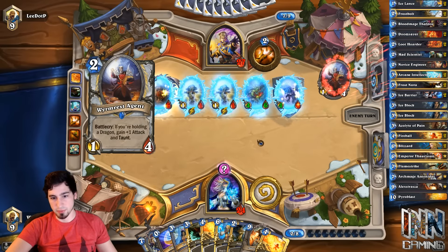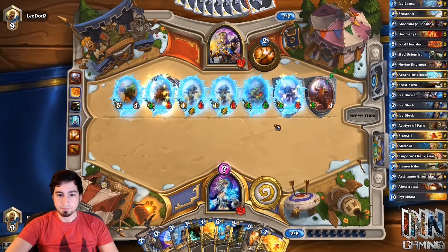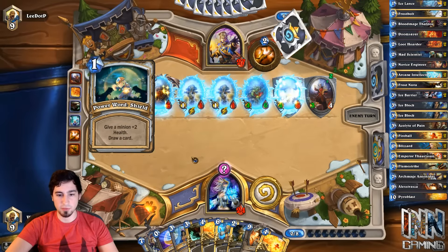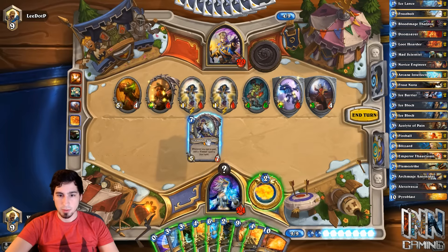We can actually win next turn — we have double Fireball, Frostbolt. We just need Ice Lances and we need Emperor to pop. Because we know he's gonna heal. I think the Archmage and then the Frost Nova is a good play. Coin Frost Nova. Another solid play would be to Blizzard, but I think the Archmage Coin Frost Nova is pretty solid.